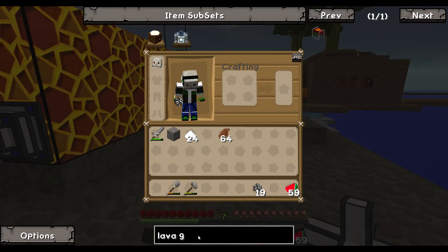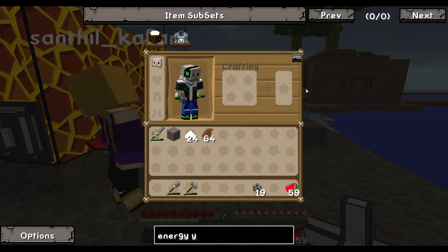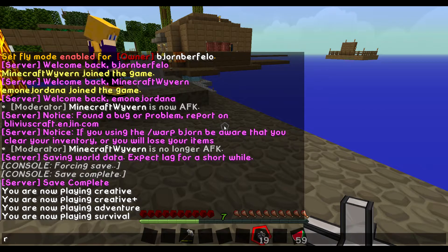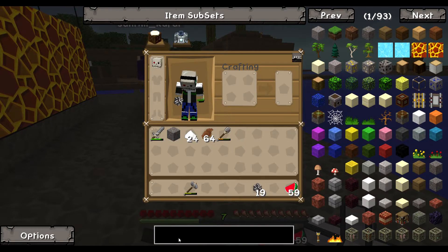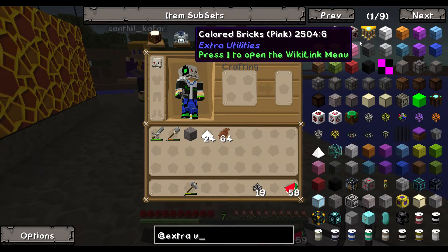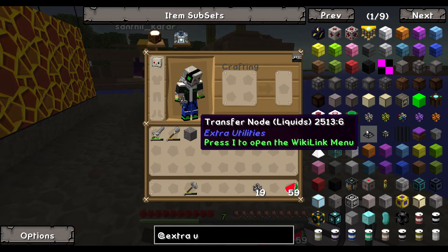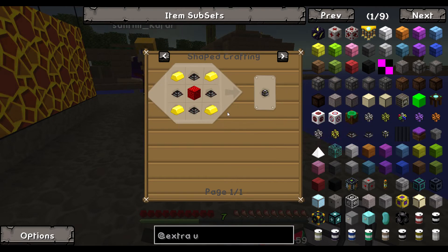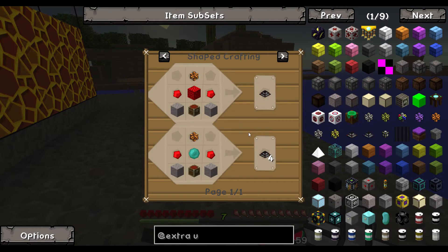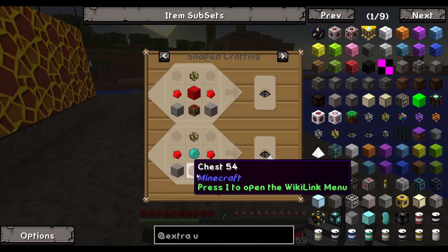We want some kind of energy transfer node — it's from Extra Utilities. It's a transfer node for energy. The recipe needs one block of redstone, four golden ingots, and four transfer nodes. For four transfer nodes, I need a normal pipe, two redstone, a chest, an enderpearl, and stone.